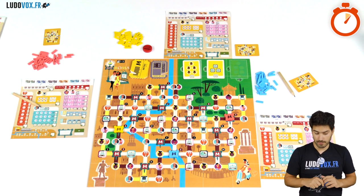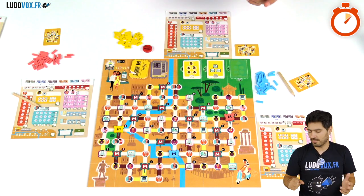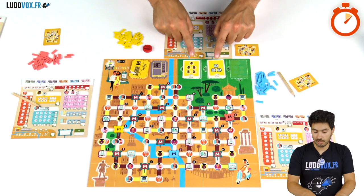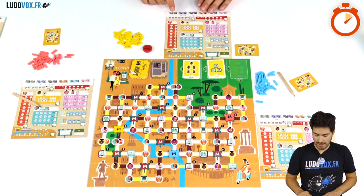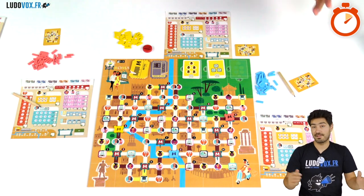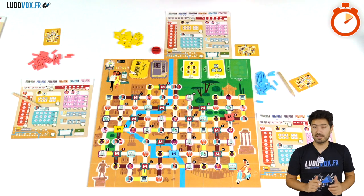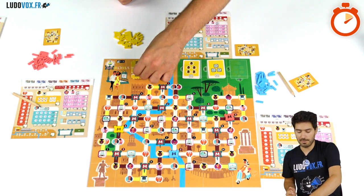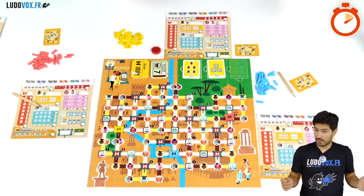So how do you play? There is a central map and you start somewhere on this map. You also have common objectives. Every single player is going to have their own sheet, and they all have to be different at setup. Then you're going to elect an inspector, and that inspector is going to flip one of those metro tickets. And you can start playing.